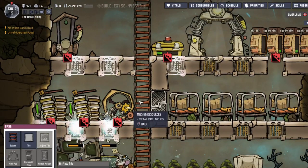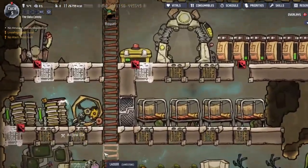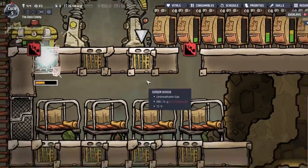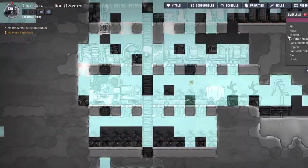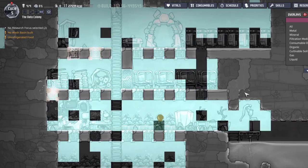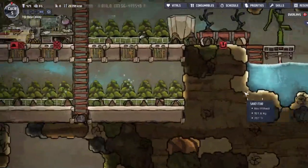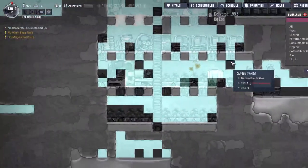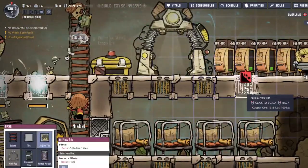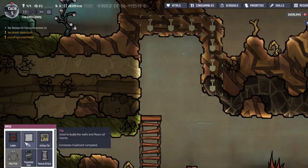How much do we have? Not enough. Oh, we were missing one airflow tile — that's actually kind of funny. Wouldn't it be even funnier if this was a metal bin, because the airflow tiles are made of metal? Okay, now the carbon dioxide is all over the place — well, it's better than concentrated in one spot, but I still don't really like it. Those airflow tiles did kind of help. Can I build another? Yes I can.